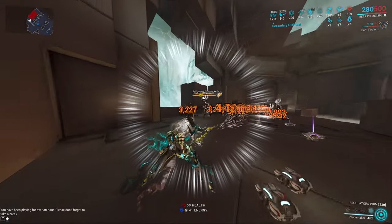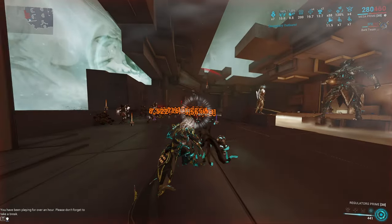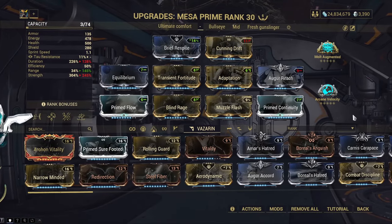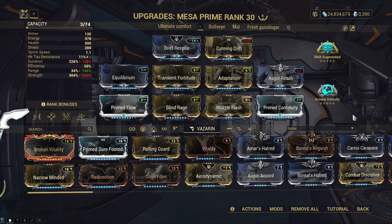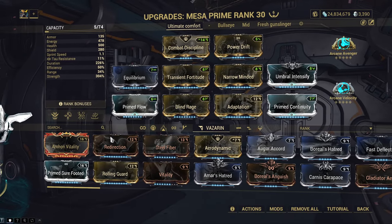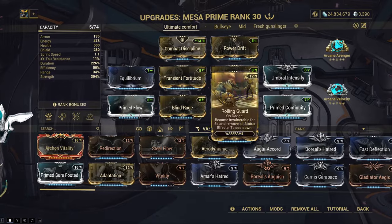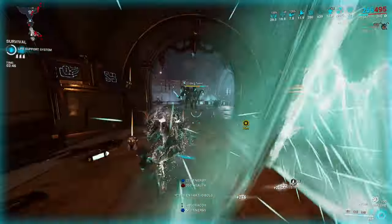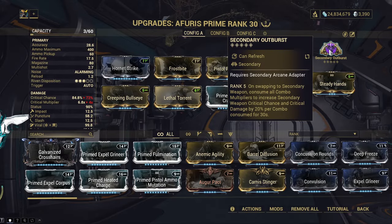If you want shield gating and Muzzle Flash on here, this alternative build removes Narrow Minded, Intensify, and Power Drift, replacing them with Muzzle Flash and Range for a stun effect. Without Combat Discipline, replace Arcane Avenger with Molt Augmented to still hit 300 Strength. You can also replace Adaptation with Rolling Guard on any of these builds — that's what I normally run.